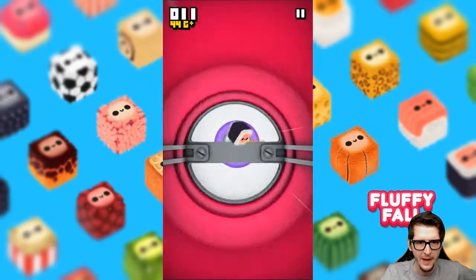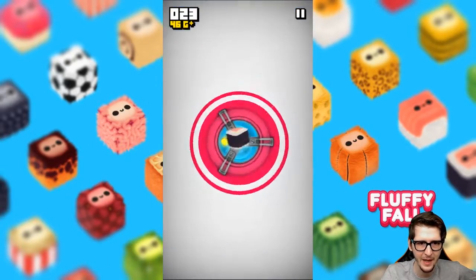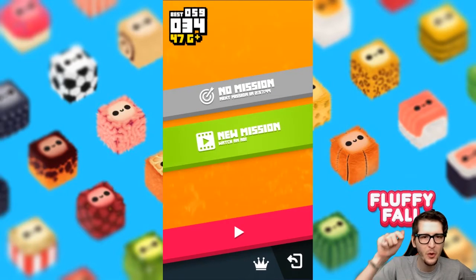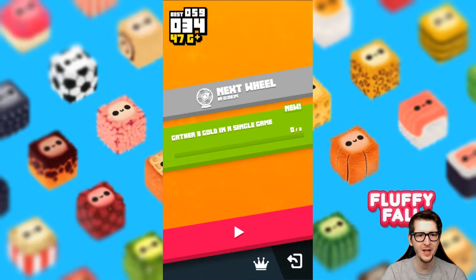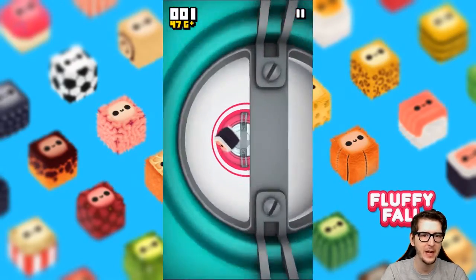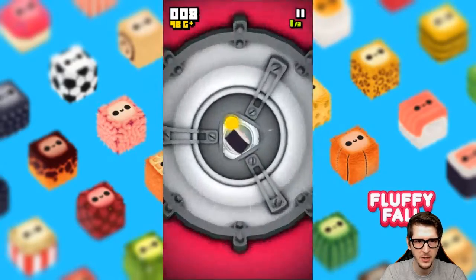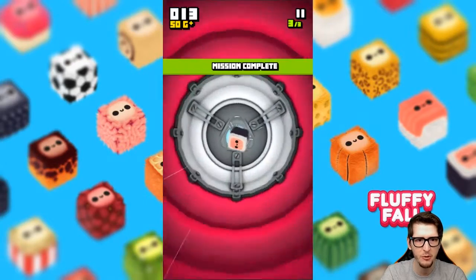If I actually concentrate this time we should be able to get there. One thing I've got to do is stop risking it to get coins — like I'll see a coin placed and instead of going center to get that coin I should have moved to the side and not worried about it. New mission: gather three gold in a single game — that's super easy. On average per game we get anywhere from five to ten gold, so getting just three coins is super easy. There's one right there — two — mission complete! That was so easy!